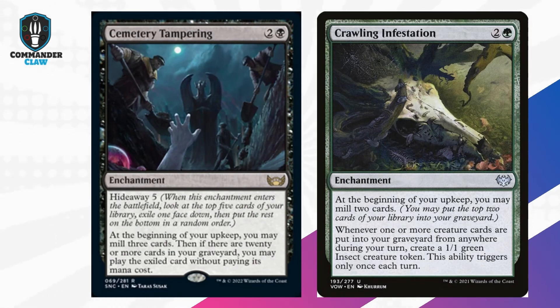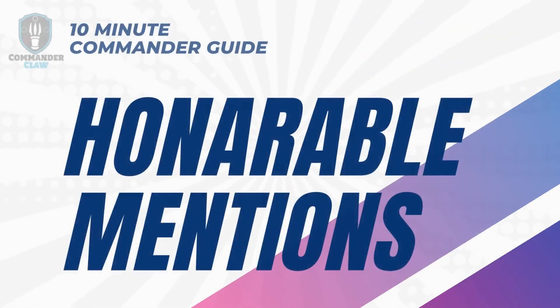For more self-milling cards, we have Cemetery Tampering. For 3 mana, at the beginning of your upkeep you may mill 3 cards. Then if there are 20 or more cards in your graveyard, you may play the exiled card without paying its mana cost — you hit away a card when you first cast this, looked at your top 5, and were able to cast that card once you reached the threshold. Next up is Crawling Infestation, another 3 CMC: at the beginning of your upkeep you may mill 2 cards, and whenever 1 or more creature cards are put into the graveyard from anywhere, you may create a 1/1 green insect creature token. This is perfect for creating tokens while milling yourself.